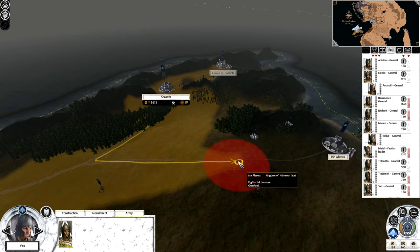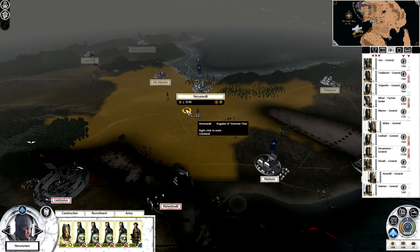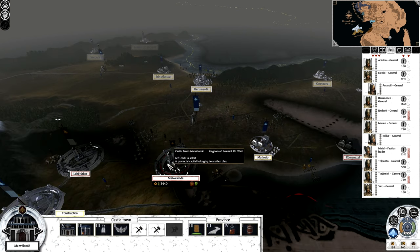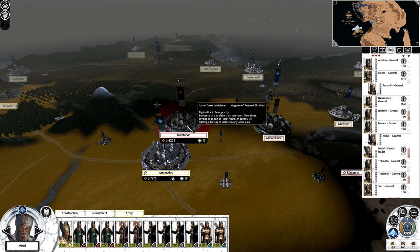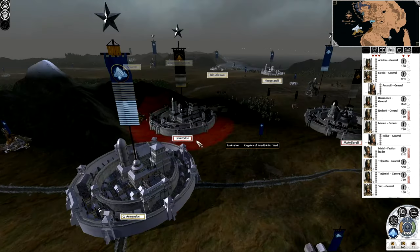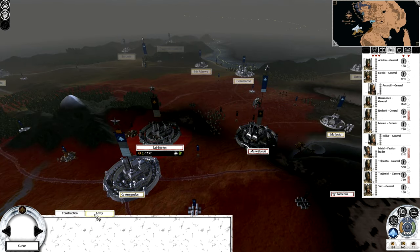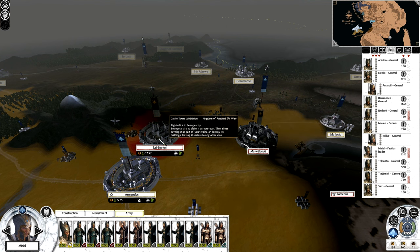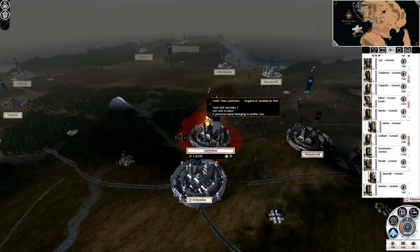I'm going to take this general, Vex, and try to group up with the others. Moving out a little bit to get some better vision — they do not have an army in there initially. I think I could start sieging with this force, as most of my attention is going to be focused on the west initially. I have a good army here, and the other one is nearby. The siege is going to be tough, so we'll maintain it.